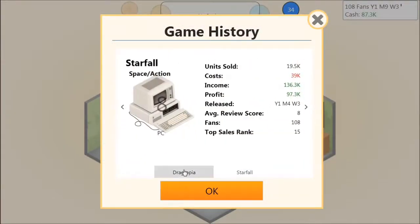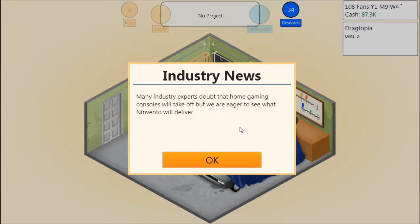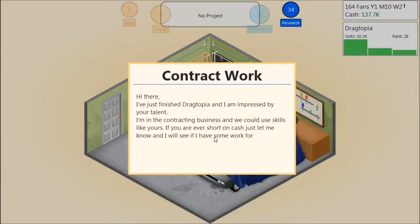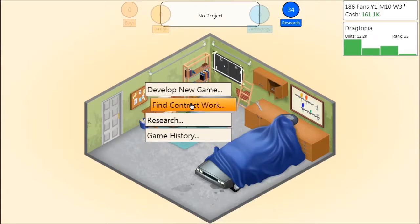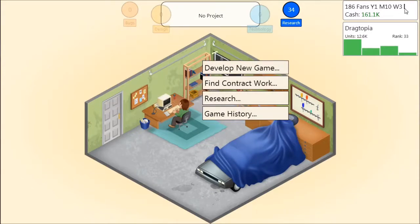It cost me $54,000 to make Starfall and $39,000 to make Dragtopia — but Dragtopia is on the Commodore 64. Nintendo starts to come in. The presentation elements are very similar to Game Dev Story — I'm not trying to defend the company one way or the other. There is a lot that is very similar, but similar doesn't mean the exact same game. I would like to see being able to look at more data, but the little dropdown bar is similar.